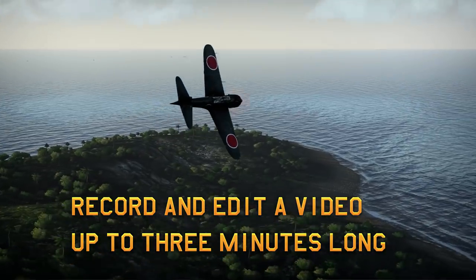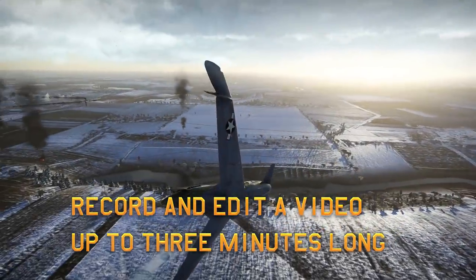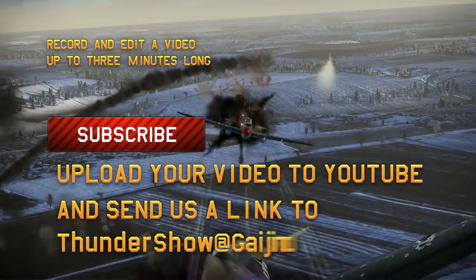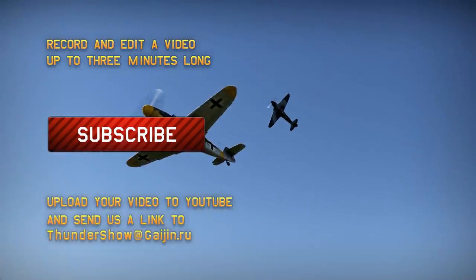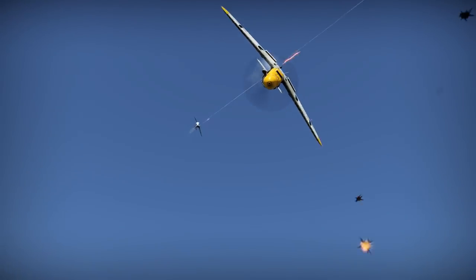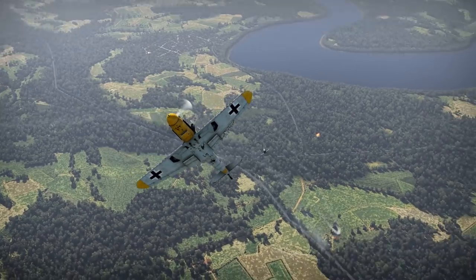Step 1: Record and put together a video up to 3 minutes long, which corresponds to one of the 4 categories mentioned earlier. The submitted video must be made by you, must be published for the first time, must have public access for viewers, and must not violate any copyright laws. Step 2: Subscribe to our YouTube channel and hit the like button below this video. Step 3: Upload your video to YouTube and send us a direct link to thundershow@gaijin.ru. The covering email should contain the desired category for your video, your in-game nickname, and the email address registered with your game account, so we can send you the reward should your submission win. Every week, each winner in every category of the show will get 5000 Golden Eagles, and we'll also be awarding the best comment of the week. So get your creative juices flowing, make some content, send it to us — or simply watch and comment. Either way, we've got plenty of freebies to go around.